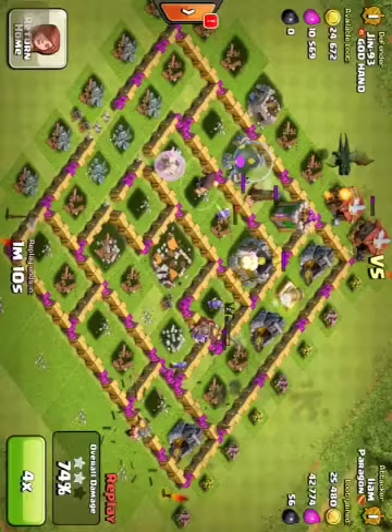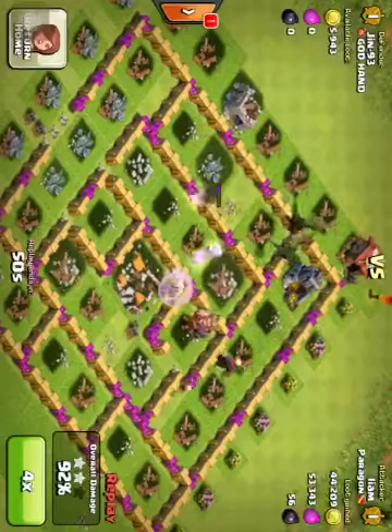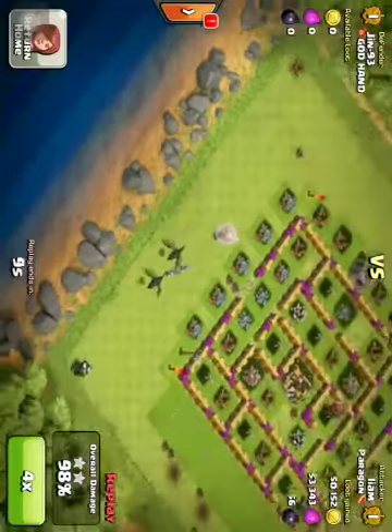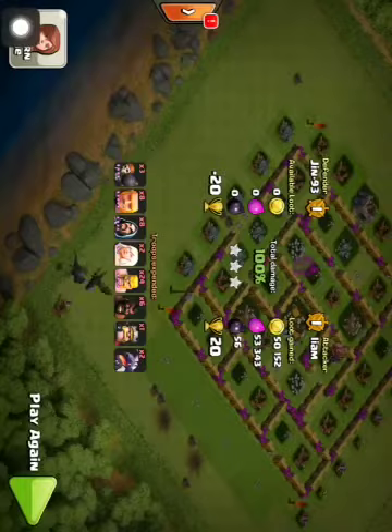I didn't even really need my dragons — I was just trying to place them to make it a bit quicker. I still had like a minute twenty left or something after. Then I just took out the two builder huts in the corner, and that was the raid. It was very impressive in my opinion, because I've been struggling raiding lately. Finally got another 100% — I was super pumped.